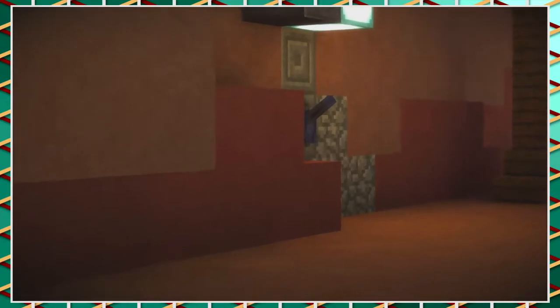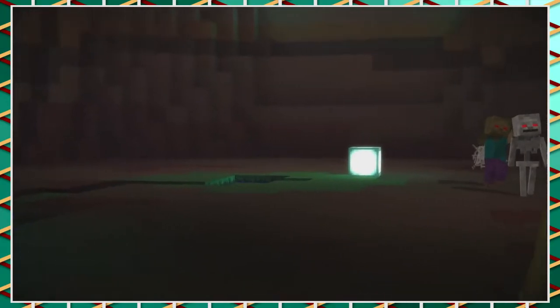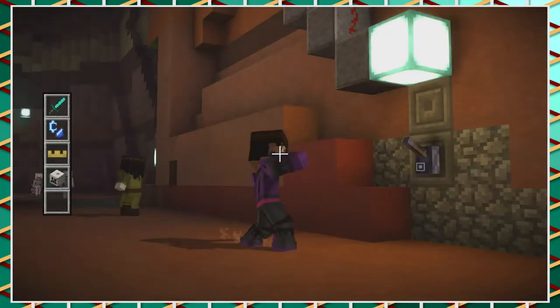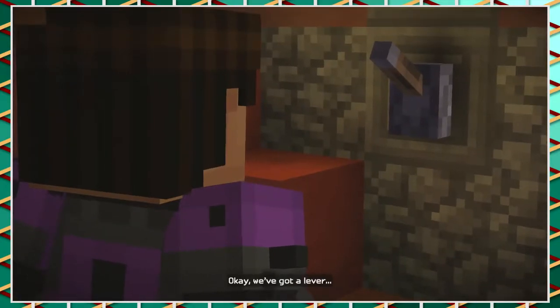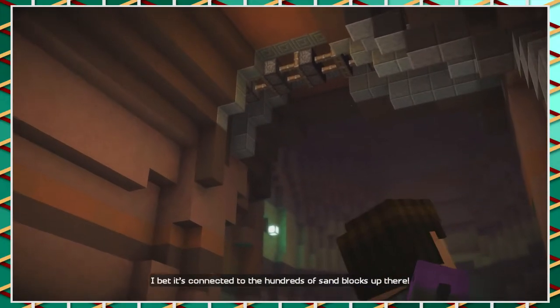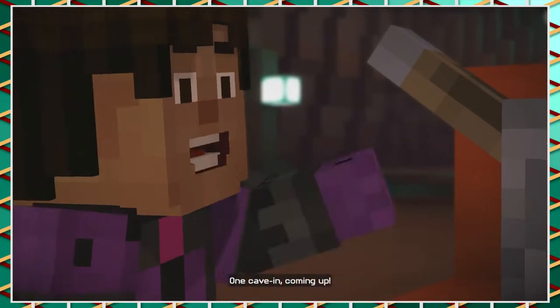Run for now. Find a waterfall. We got a lever. I think we're connected to the hundreds of sandblocks up there. One cave-in coming up — Ivor, get over here.